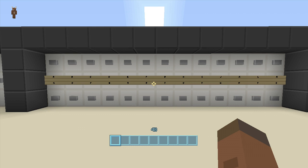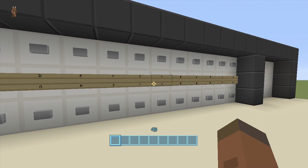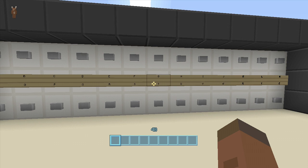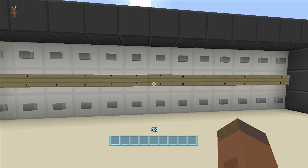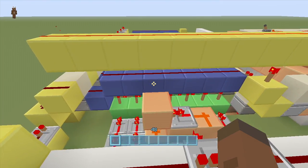Hey guys, welcome back to FedExGaming's redstone tutorials. This is the tutorial where I'm showing you guys how to build my word combination lock. As you can see, we have the entire alphabet here because we have to type in a word for our door to open up. This was actually pretty easy to make because I just used my nine-button and four-button combination lock design.